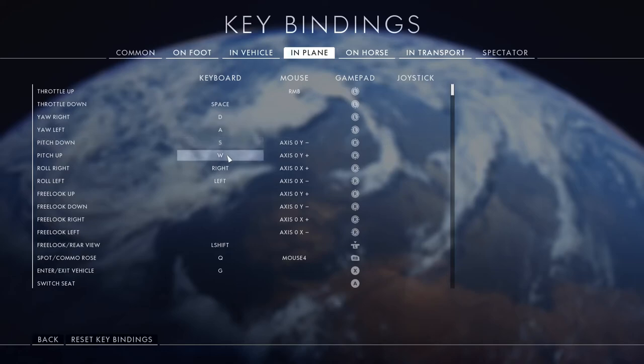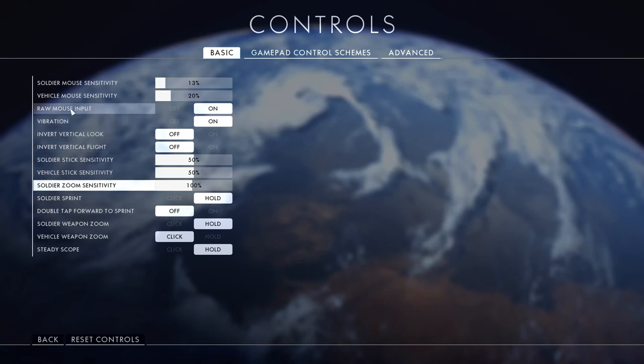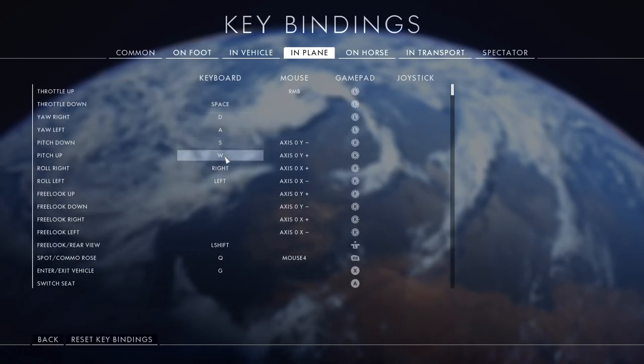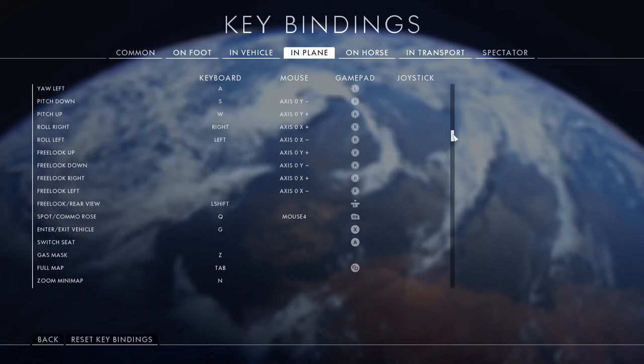I have my pitch settings bound to S and W. Invert flight is set to off, so I press W to pitch up and S to pitch down. Free look is bound to left shift — that was really important. I originally had it on alt but with that setup I couldn't free look and hit the brakes at the same time. With left shift, now I can.